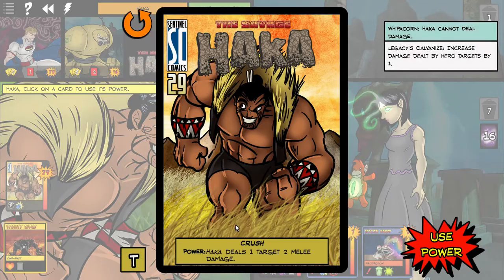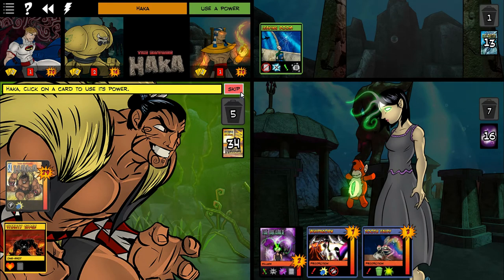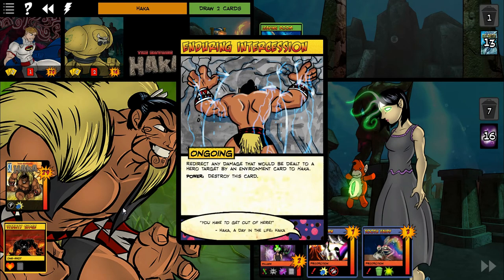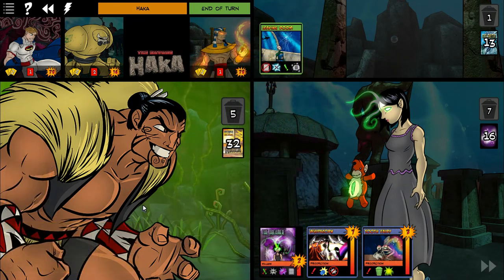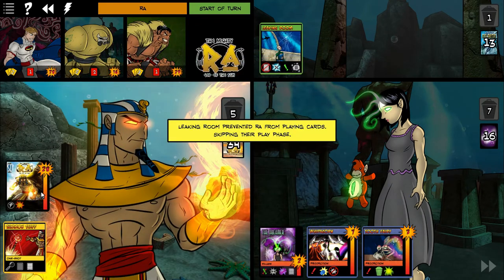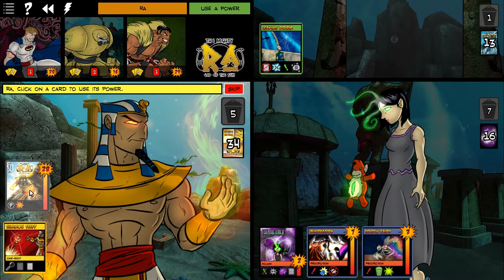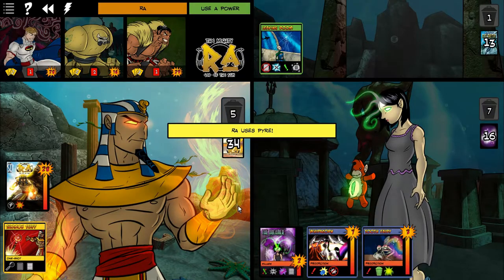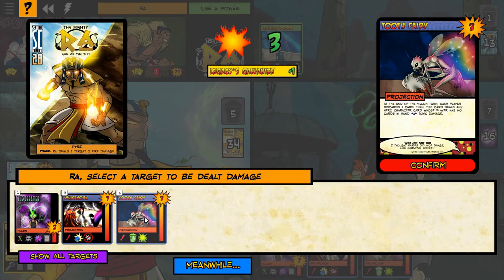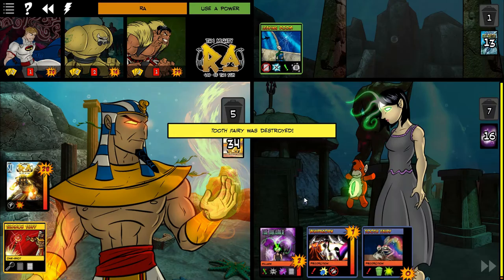Here's a good reason to like Hawka — his main power is do one target two damage. But Whippecorn actually blocked him. So he's blocked by Whippecorn. Ra might be able to do some damage with pyre. So I can get rid of the tooth fairy. Get rid of that one. Goodbye, Tooth Fairy.